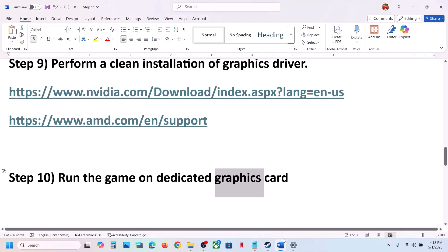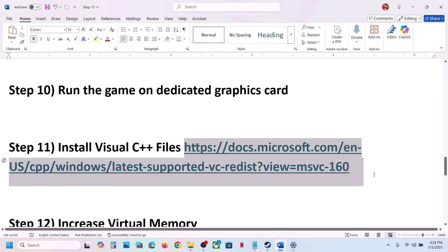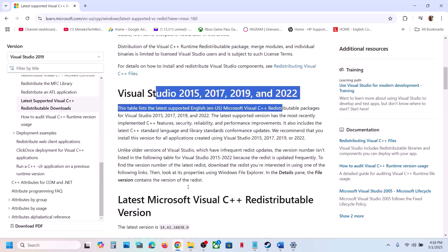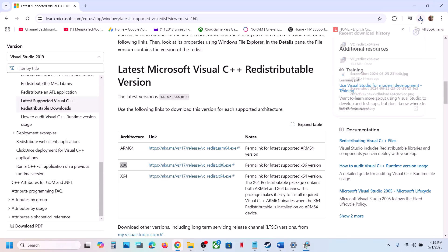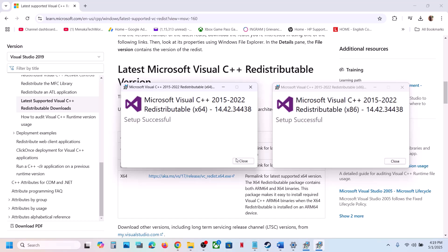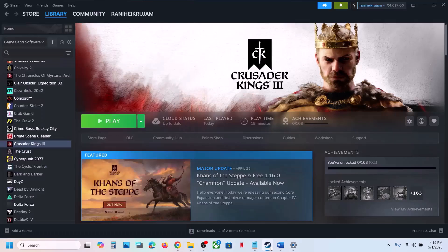The next step is to install Visual C++ files. Copy the link provided in the video description and open it in a browser — it will take you to the Microsoft website where you will find the Visual C++ files. Install both x86 and x64. Run each EXE file; click Repair if you see that option, or Install if you see the Install button. Click Yes to allow. Make sure both are installed, then restart your computer. A restart is required after this, then launch the game.